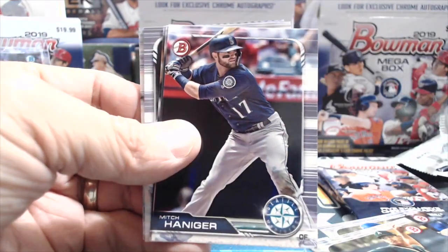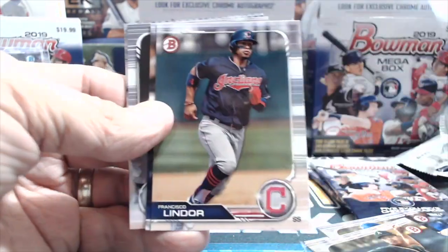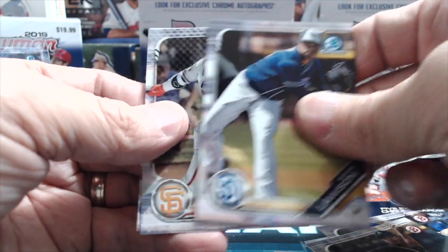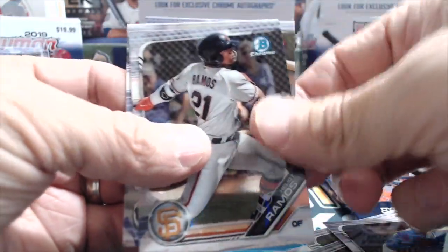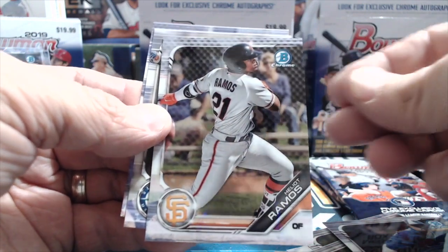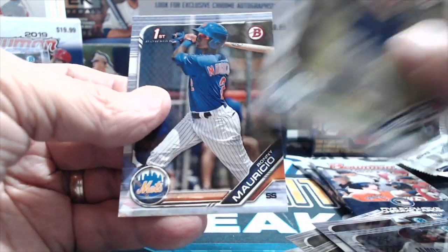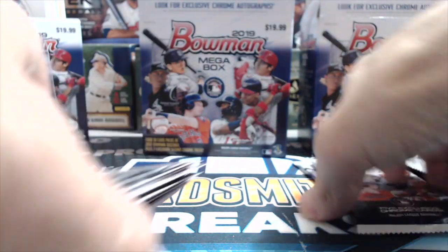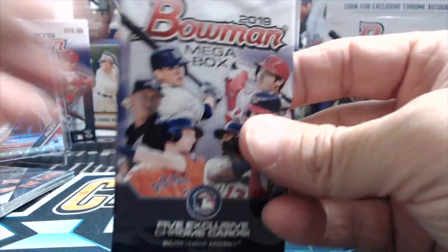Matt Chapman is having a good year, as is Lindor and Mookie Betts. Feels like we got a million AJ Pucks here. Heliot Ramos, Kalenic, and Ronnie Mauricio.